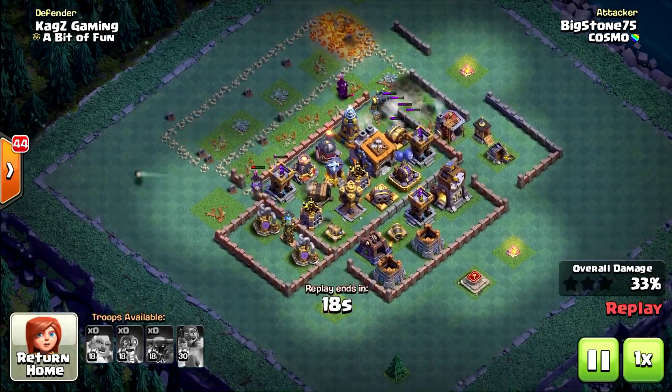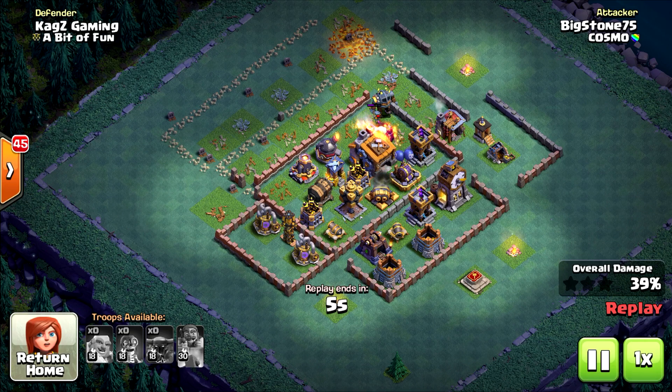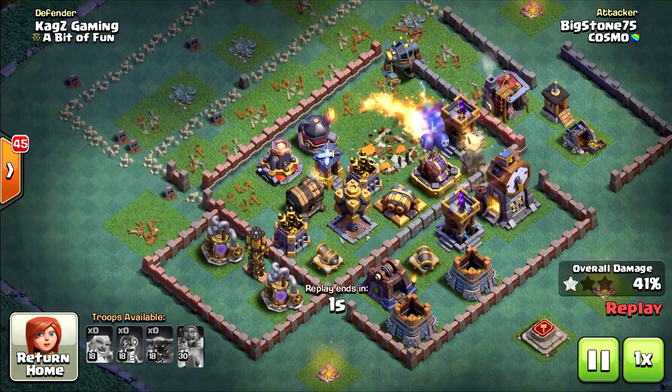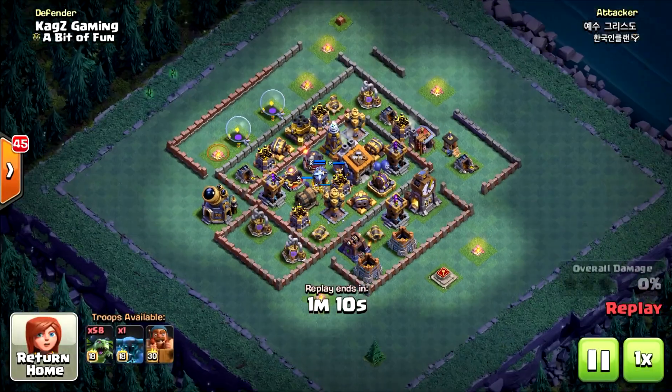The tesla took them out, so only two super pekkas are left — the left one won't survive. Took out the tesla, but definitely can't take the town hall. Oh — he took it! Well played. Took one star, saved the attack, 41%. Still lost, but never mind.